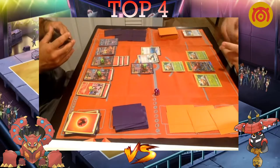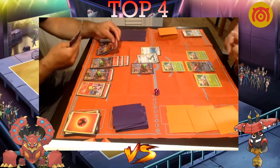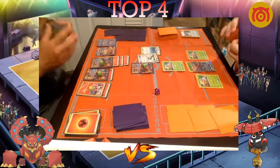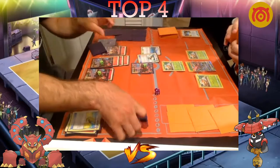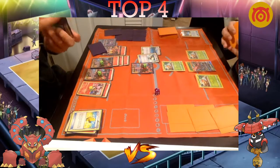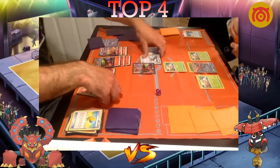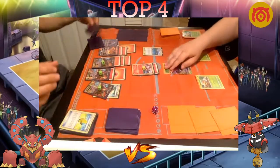Newey pushes miles ahead with another Power Heater knockout bringing two more energies onto his bench — almost three attackers ready. He hasn't even attached for turn yet. He plays Max Elixir — may be the first time he whiffs — no, two energies, insane! He hasn't even attached for turn. This is basically checkmate. He has about three attackers ready to go and could line up back-to-back knockouts. It's not looking good for Dolan. Newey takes another Power Heater knockout and brings two more energies onto the field.